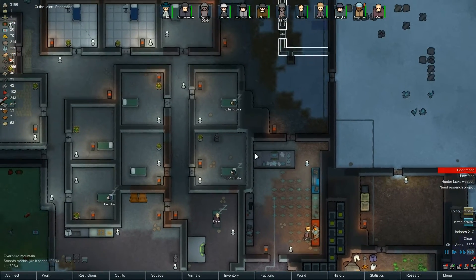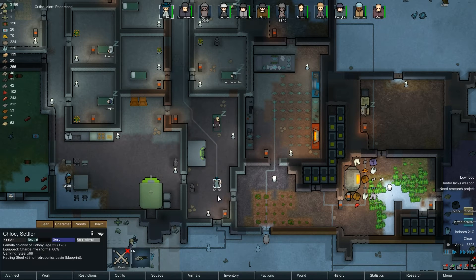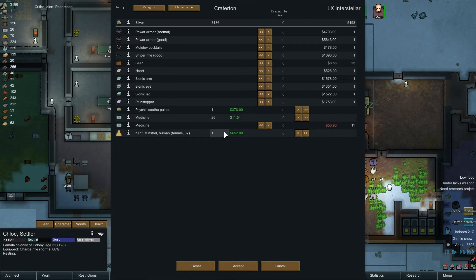Pirate merchant - does a pirate merchant buy human meat? No. We've still got that psychic soothe pulser that we bought - I'm not sure whether to keep it or not. Maybe in the future it might come in handy. There's power armor! I have got enough money to give Louise a bionic leg, but we shouldn't, should we?